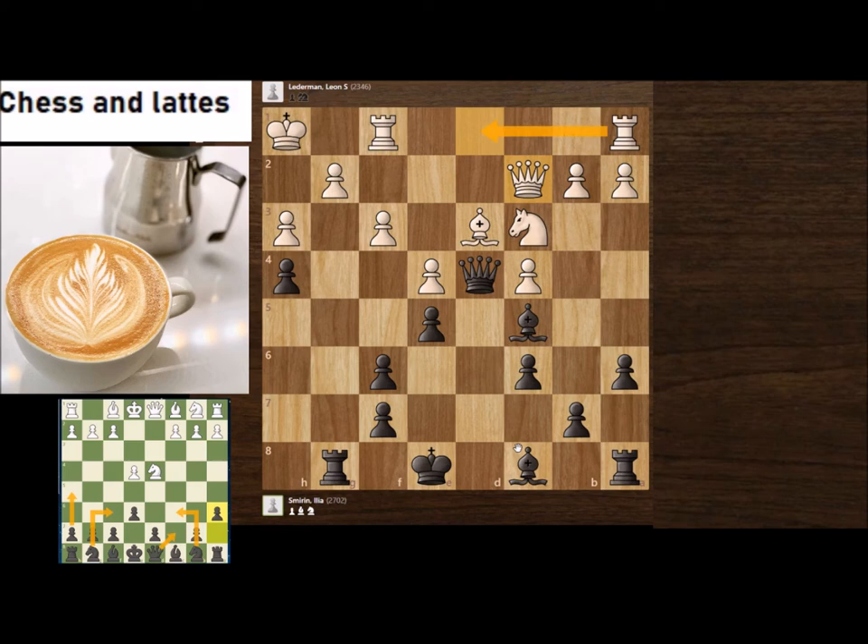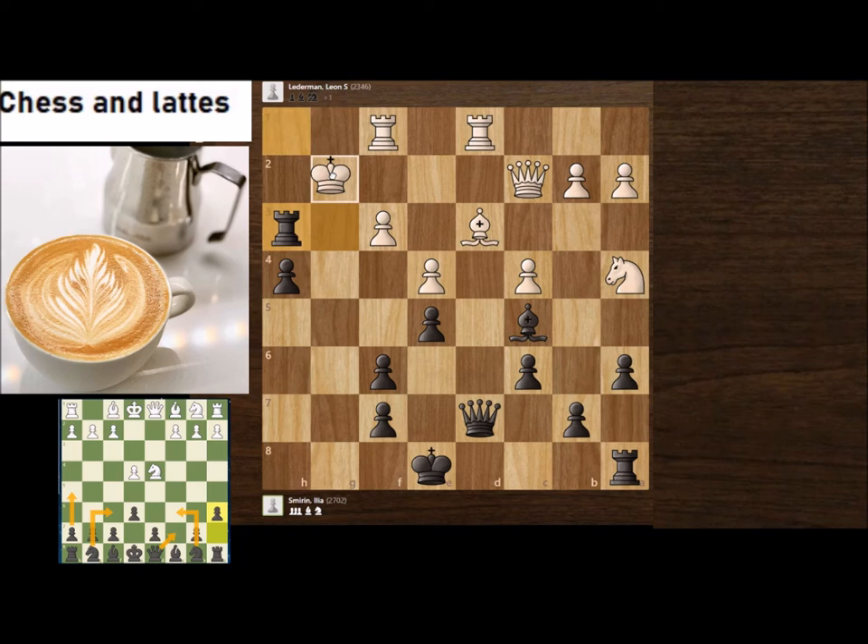Here Bh3 is the idea — if White takes, you play Qd7, attacking here, and you win. After Rg1, Rg3, and a4, you take on h3 and this is completely winning for Black. So f3 wasn't such a good move, and after Nc3, Ng4, Black won.